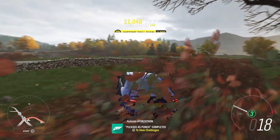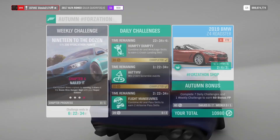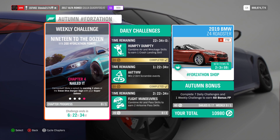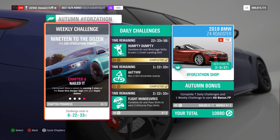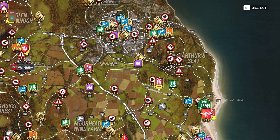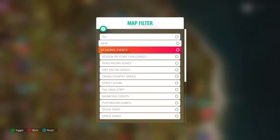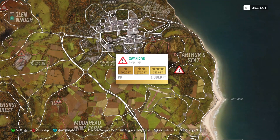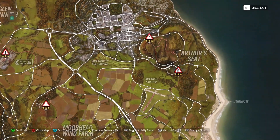The challenge name is 'Pleased as Punch.' Chapter 4, called '19 to the Dozen,' will be to get three stars — nailed it — at the Swan Danger Sign. I always filter my map for the Danger Signs, which just makes it easier to find where you need to go. The three-star goal for Swan Dive is 750 feet.